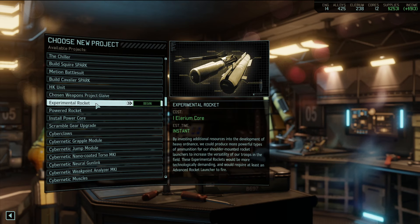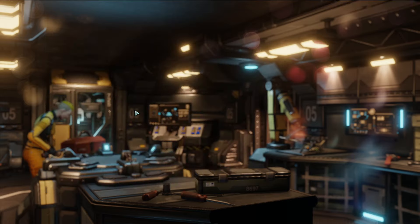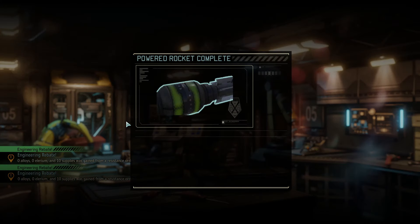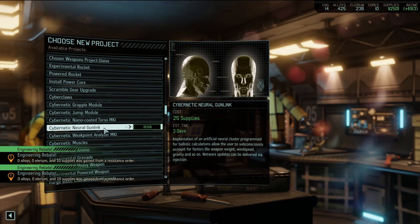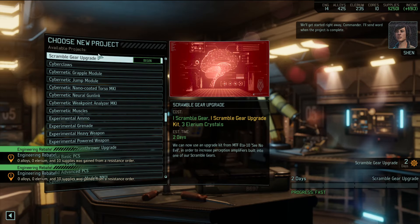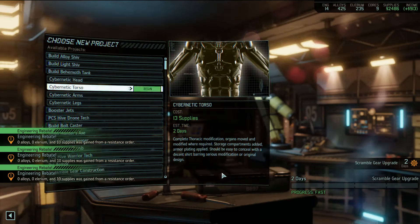I still don't want to build the glaive to be honest. Let's check the cores - give me some powered rockets, hell yes. We got another plasma ejector, understandable. One more - maybe an acid rocket. Okay, nothing new but still cool stuff. Let's see anything else on the docket - the cyber claws scramble upgrade we actually haven't done yet, let's put that on.